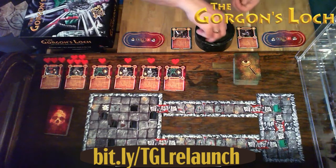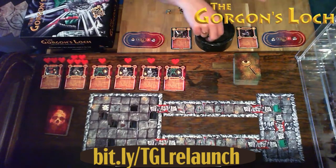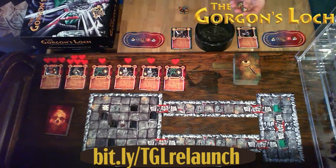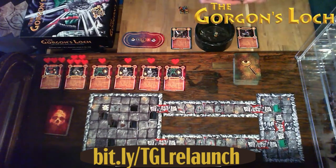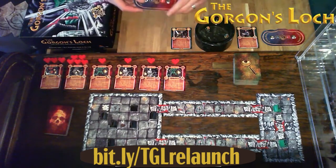To start the game, roll 1d6 to determine who goes first. Rolling for Eryn — she gets a six. Rolling for Ragnor — he gets a three. So Eryn goes first. Eryn rolls 2d6 for starting health and gets eight. Ragnor rolls for starting health and also gets eight.